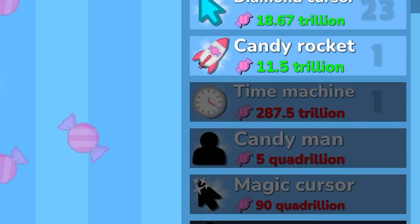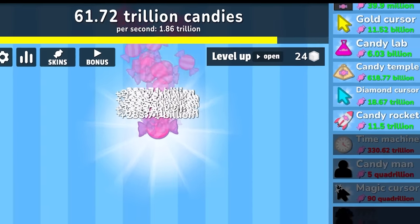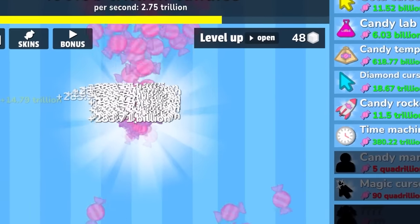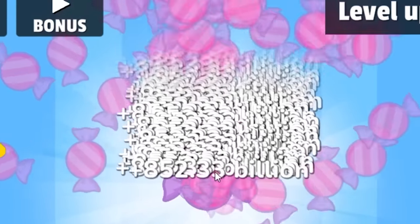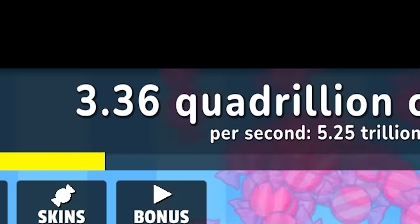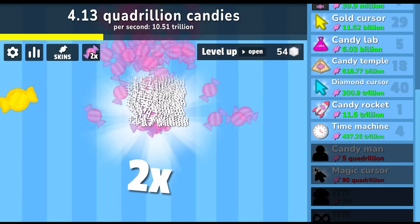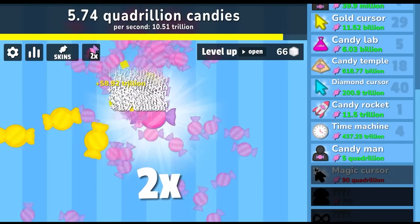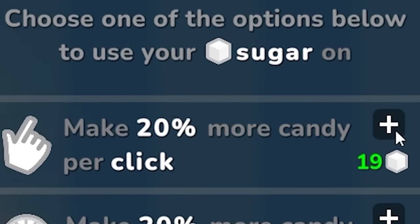The next thing to buy is the candy man, but it costs 5 quadrillion. So I think I'm going to buy another time machine — that brings us to 1.8 trillion candy per second. I want to keep buying the time machine because getting quadrillions of candy is going to take a long time. Granted, we've only been playing for 15 minutes. I have 68 sugars — let's just spend them all. I'm making about a trillion candy every time I click. Let's buy another time machine — we're making 5 trillion candy per second. I'm already at 3.3 quadrillion, so we're getting really close to the candy man. Let's do another bonus — it glitched! Now we're going to make so much candy. Look how fast I level — it's actually insane. The golden candy has never stopped coming. I can now buy the candy man.